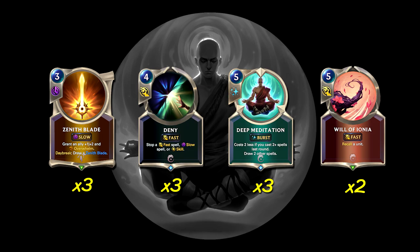Finally, we have 2 copies of Will of Ionia, a 5 cost Fast spell — recall a unit. It's an extremely flexible catch-all. It can be used to save your own unit, not just bounce an opponent's unit. It's great against other Lee Sin decks — phenomenal in the mirror matchup — because they can tackle Lee Sin which will trigger Dragon's Rage against our Lee Sin, but if we bounce our Lee Sin, now they don't even have their Lee Sin. In any other deck, we can use it to bounce a threat we're really scared of. Worst case scenario, we can bounce our own Lee Sin just to keep them alive, though they'll lose all the buffs.